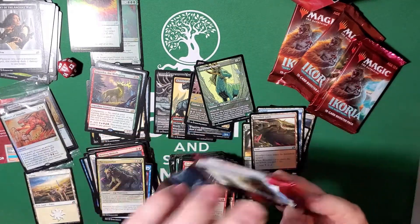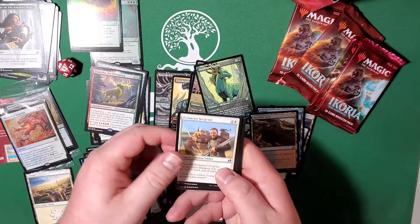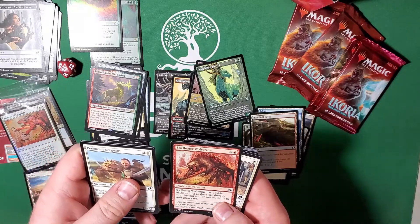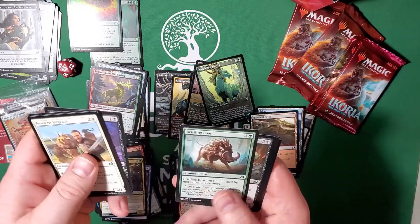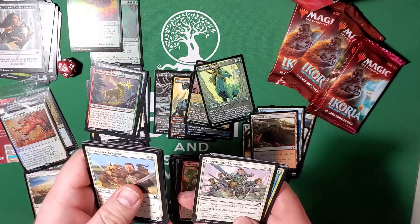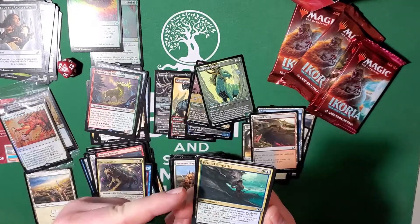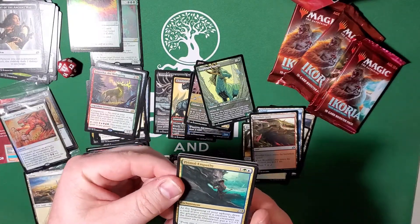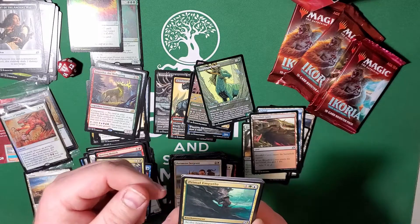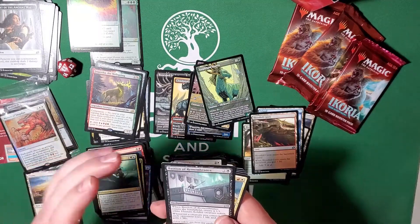Let's keep going. Perimeter Sergeant, Thieving Otter, Spell Eater Wolverine, Garrison Cat, Unlikely Aid, Bristling Boar, Lurking Deadeye, Honey Mammoth, Dreamtail Heron, Coordinated Charge. Primal Empathy — I've seen this card used quite a few times, it's a great card. At the beginning of your upkeep, draw a card if you control a creature with the greatest power among creatures on the battlefield — otherwise put a plus-one plus-one counter on a creature you control. That can get out of hand real quick.